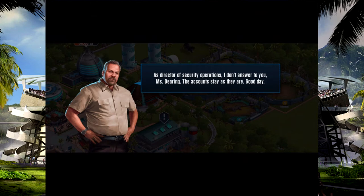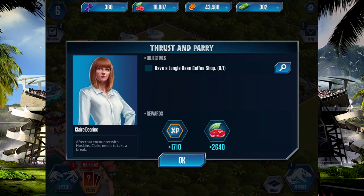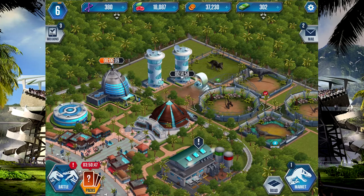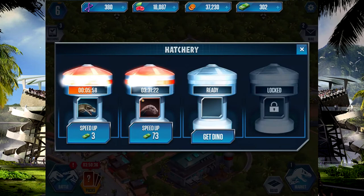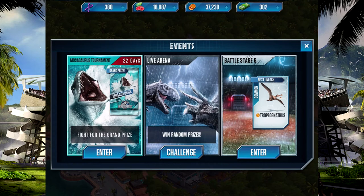Good day. So they're having an argument. We need a Jungle Bean cafe, let's buy one — it's gonna take 15 minutes. We have a Jungle Bean mission, battle stage 6, and have 6 dinosaurs — 10 bucks for that. Let's see what the battle is. And we've got the Mosasaurus event with random live arenas and battle stage.